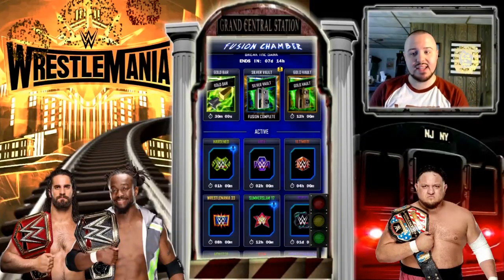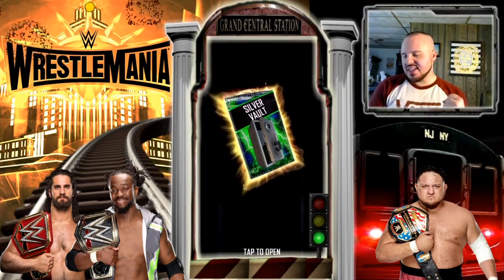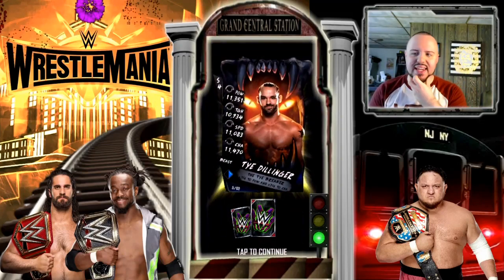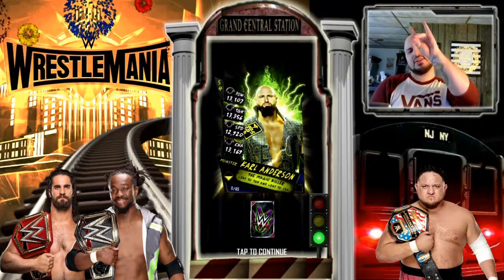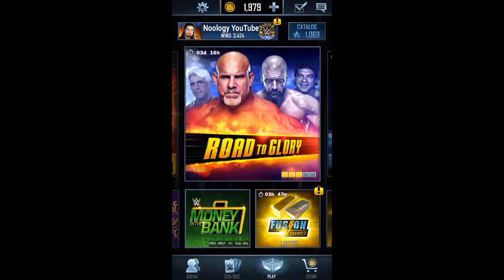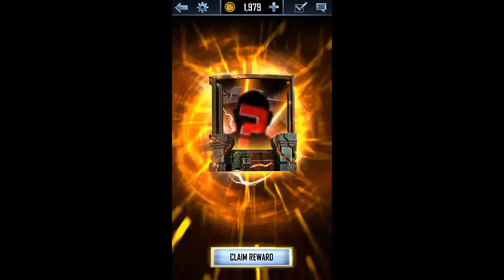The next silver vault pack is done. It's crap again — a Beast Ty Dillinger, a Monster Carl Anderson, and for the next Monster card it's a Power. For this part of the video I'm actually recording in the car because I'm really anxious to find out what I get from my WrestleMania 35 fusion. I'm really hoping to get a female because that would be enough to put me into WrestleMania 35 tier.